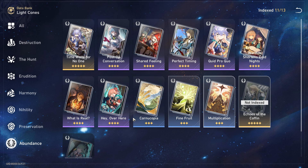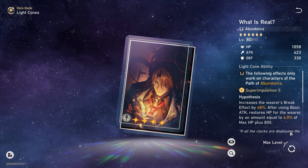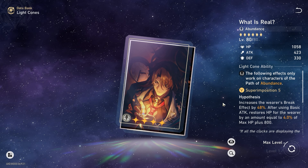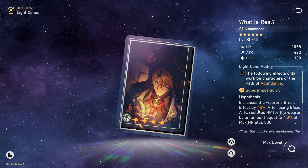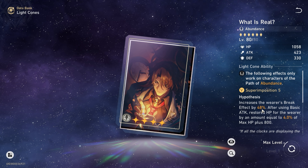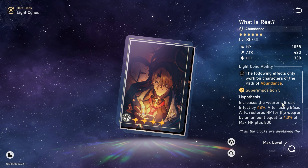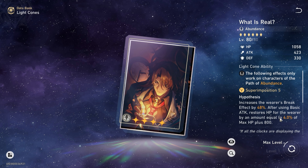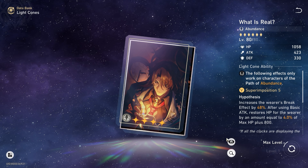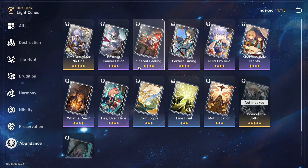Let's talk about light cones. First things first — What is Real, his personal free light cone at S5. This gives you a third of his overall break effect requirement: 48% is massive. Together with Thief of Shooting Meteor you get 16% from the set, and with Thalia Kingdom of Banditry you're already close to 100% break effect — which is very easy to hit the remaining stats for. That allows you to go into an energy restoration rope very easily and run very high amounts of speed. It's free, so just swap it on him.